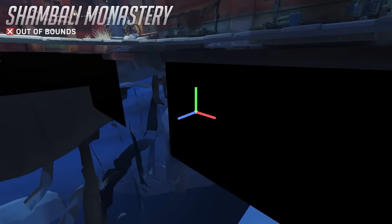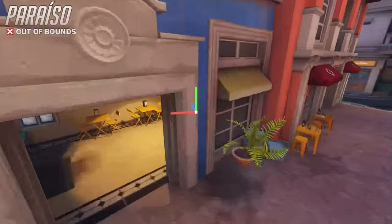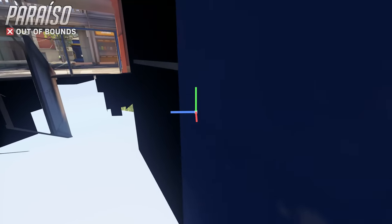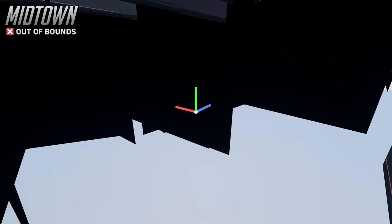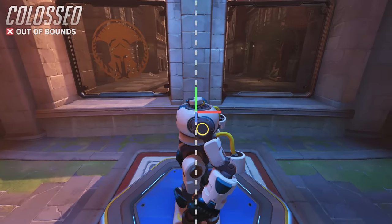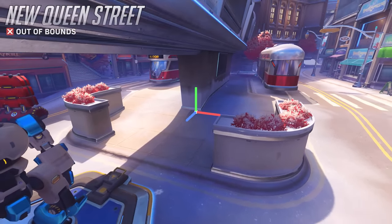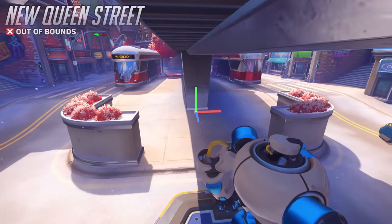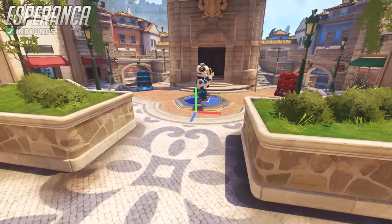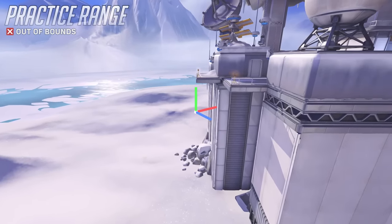You'll notice a trend where each map's world origin is pretty far out of bounds — it's unclear if this is a deliberate decision or just a coincidence, but it's worth noting. Push maps are interesting since their origins are all centered with the map. This is because one half of the map is constructed and mirrored along the x-axis during the blockout phase of development, which saves a lot of time and ensures exact symmetry between both sides of the level. The practice range is included as well for good measure.